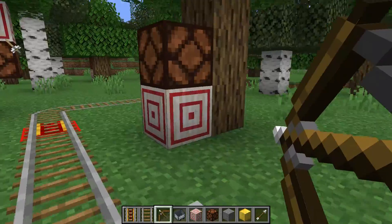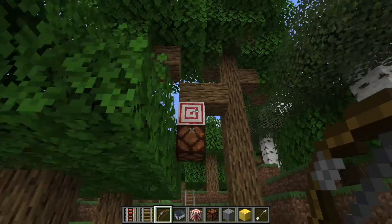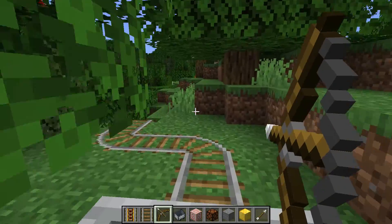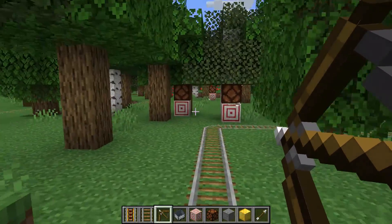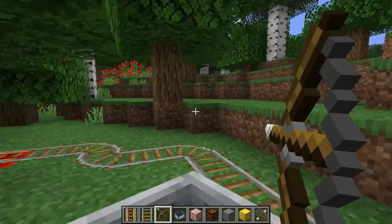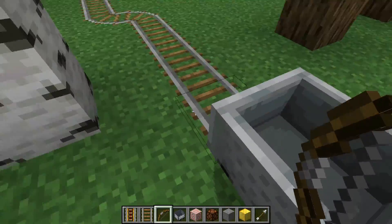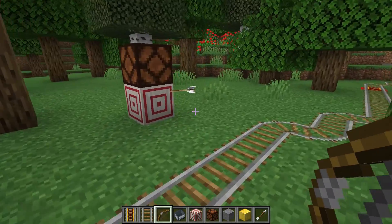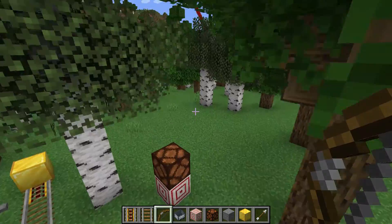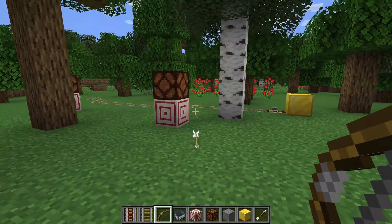I'm not an expert at archery in Minecraft by any means, as you can see. Also, some of the shots where you think they're gonna go with the cursor — you have to remember with the Minecraft bow that there's a little bit of variation added, and when you add the movement of the minecart to that, it makes it a little bit more difficult. However, some good news — we actually managed to hit this target on the way by. The other one, not so much, but look how close we were — it barely eked by.